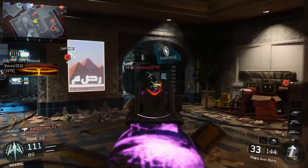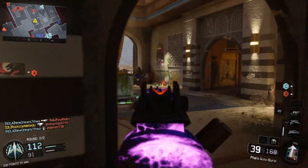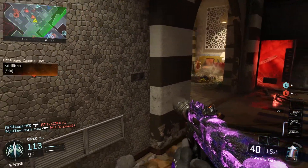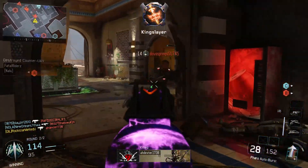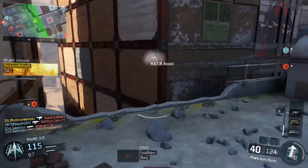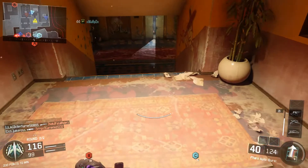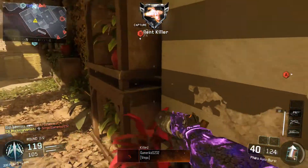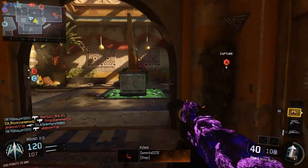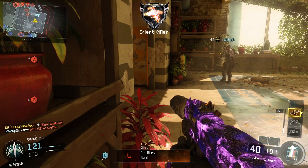This is where the suppressor really comes in — they are pushing me but they don't know exactly where I'm coming from. We're all the way up to 20 already and I'm just picking them off, easy light work. If you're winning in dom you definitely want to let them have two flags to keep the timer up. We're back in our little area at A flag — they can see me but they can't see me exactly, if you know what I'm saying.